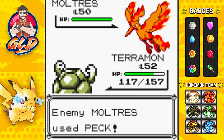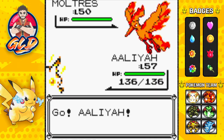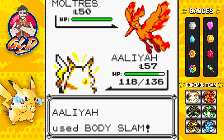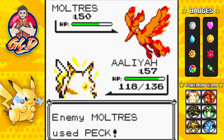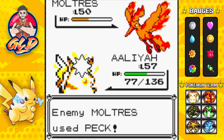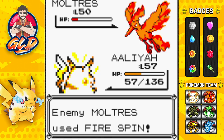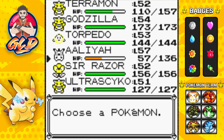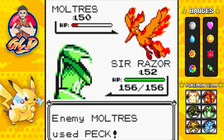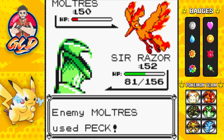Okay so it turns out we actually have to hurt this Pokemon, so let's go back to Aaliyah. There's a peck attack - not so effective. We're going to try body slam to paralyze it - you could also use it to weaken it. Let's go to Sir Razor and hopefully we can get off a sleep powder attack. There's that peck attack and sleep powder - come on!